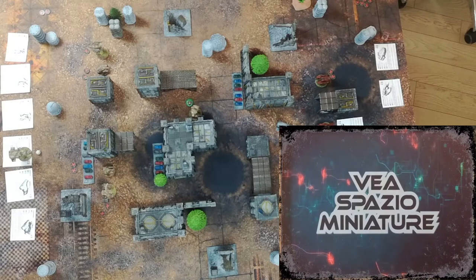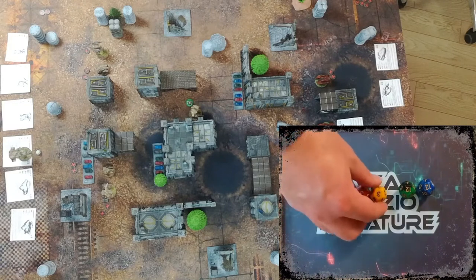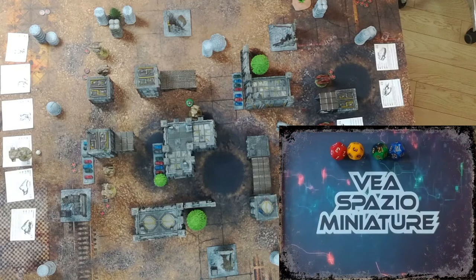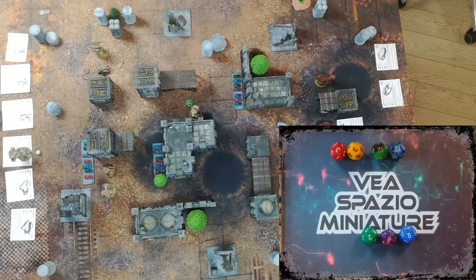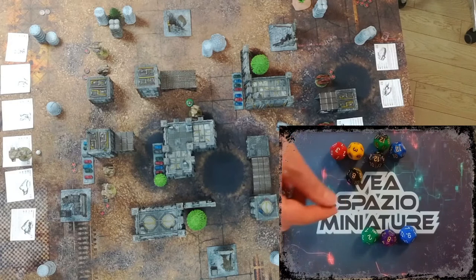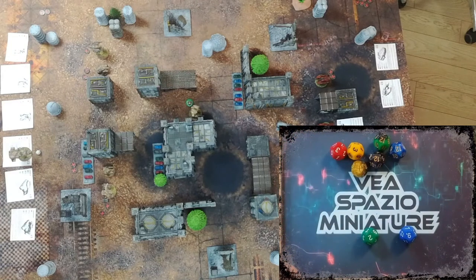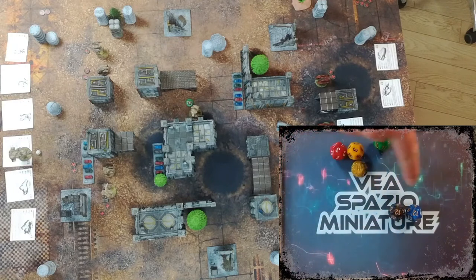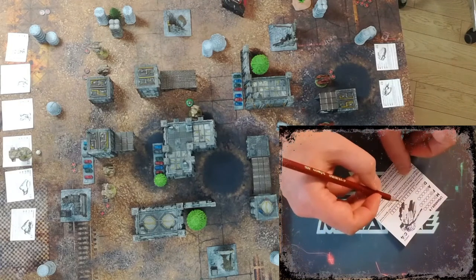We have a couple of 12s — that's an augmented dice result, a really good shot. But before resolving the augmented die we need to roll for defense, which is three. We don't cancel anything, so we add two for the augmented dice, and there's another augmented result. We have an 11, so we say 21 — we do a critical damage and a normal damage here. Not a great start, so we reduce mobility.